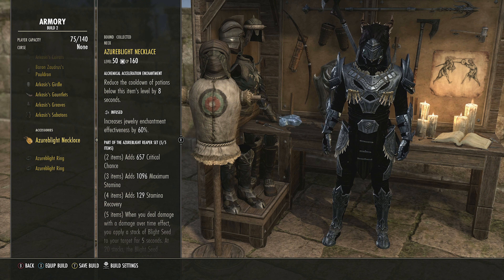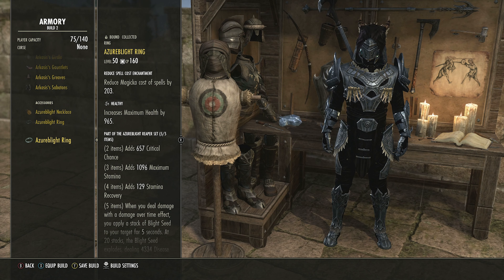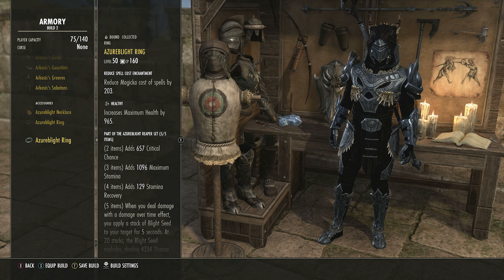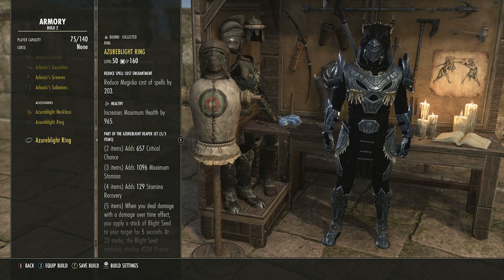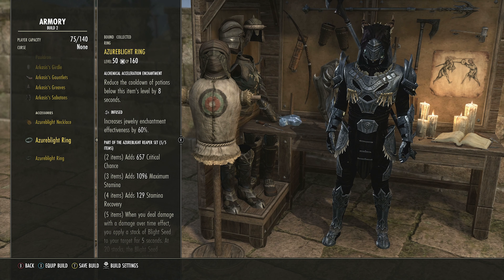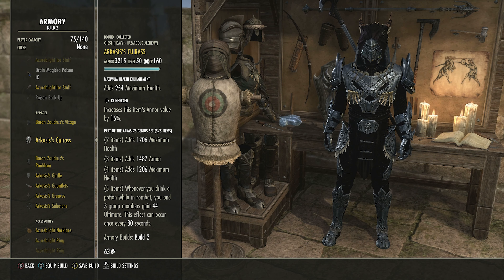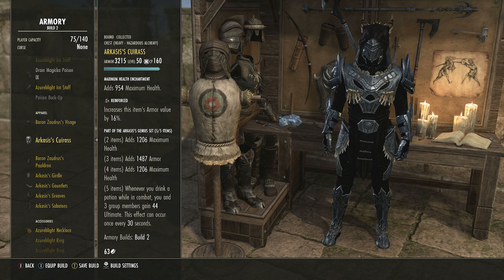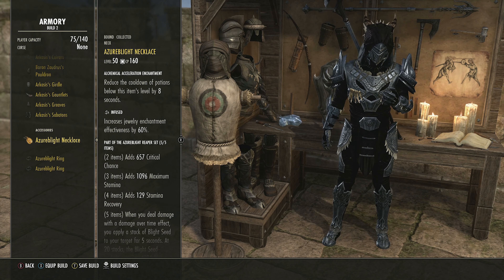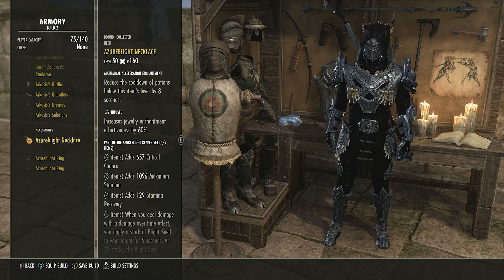On the jewelry we've gone Infused with reduction to potion cooldown by eight seconds on two pieces, and the last one is Healthy with reduction to cost for Magicka spells. These are paired with our Arcases set. Arcases gives you health, armor, and health, and whenever you drink a potion in combat, you and three other group members gain 44 Ultimate — with a 30-second cooldown. With our jewelry setup and Medicinal Use, your potions will have huge uptime.